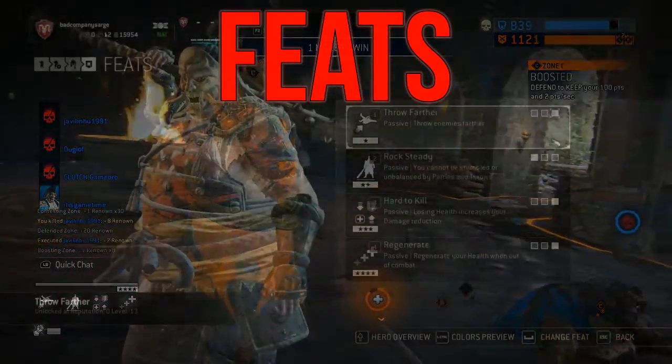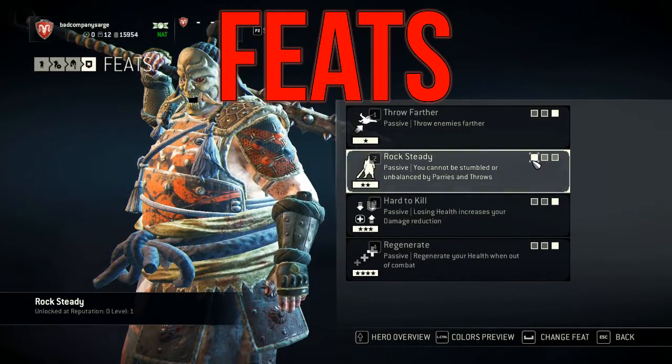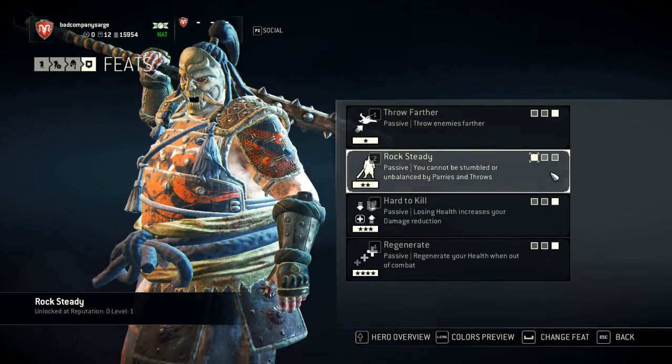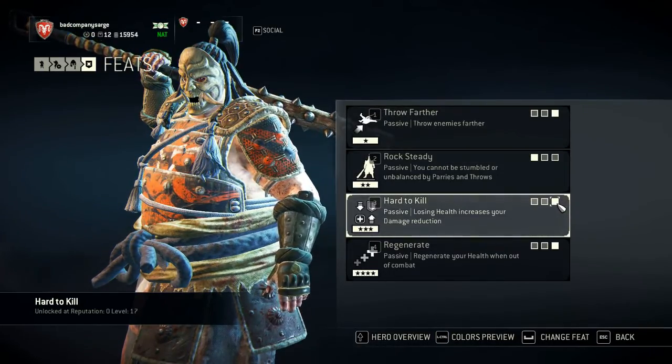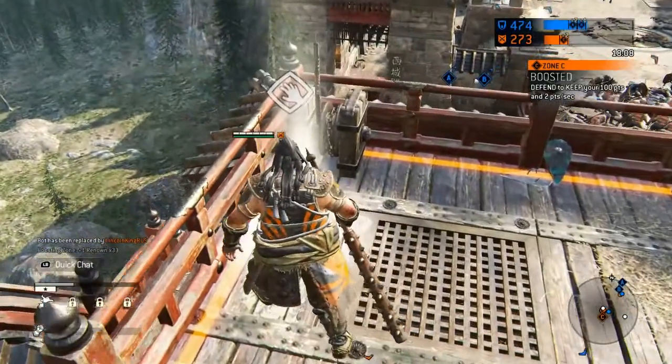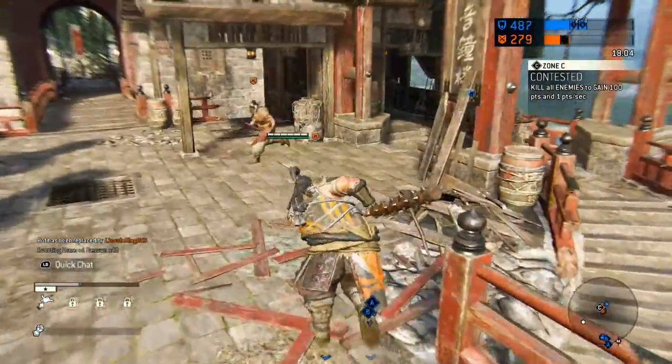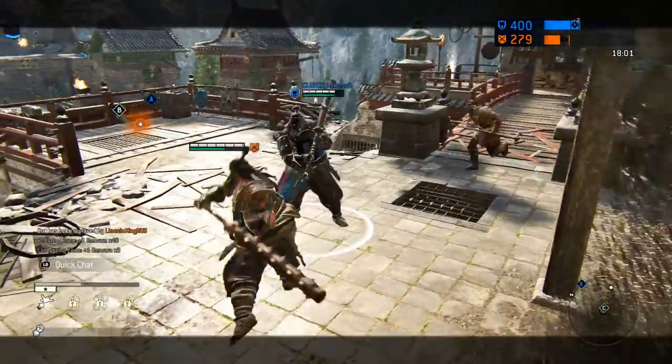The feats of this build are Throw Father, Rock Steady, Hard to Kill, and Regenerate. All of these are passives, as you don't want to rely on active feats and their cooldowns to help you out in fights. Throw Father is pretty self-explanatory — use it to get enemies away from your objective and get environmental kills.